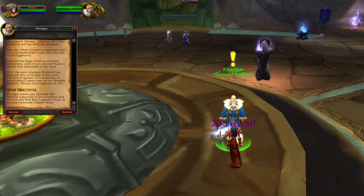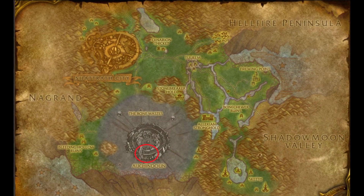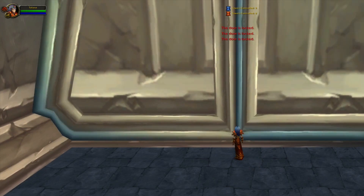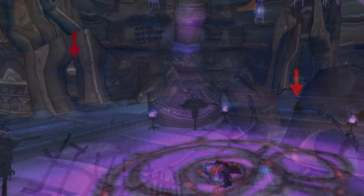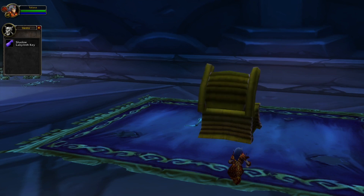This NPC will give a follow-up quest in which you will have to get the first key fragment. The first key fragment is picked up in Shattrath City, but in order to enter you might have to get the Shattrath City key. You could always find someone else with the key or maybe a rogue who can lockpick it, but otherwise you will have to do Shadow Labyrinth for the key. Killing the final boss will let you loot a chest containing the key for Shattrath City.